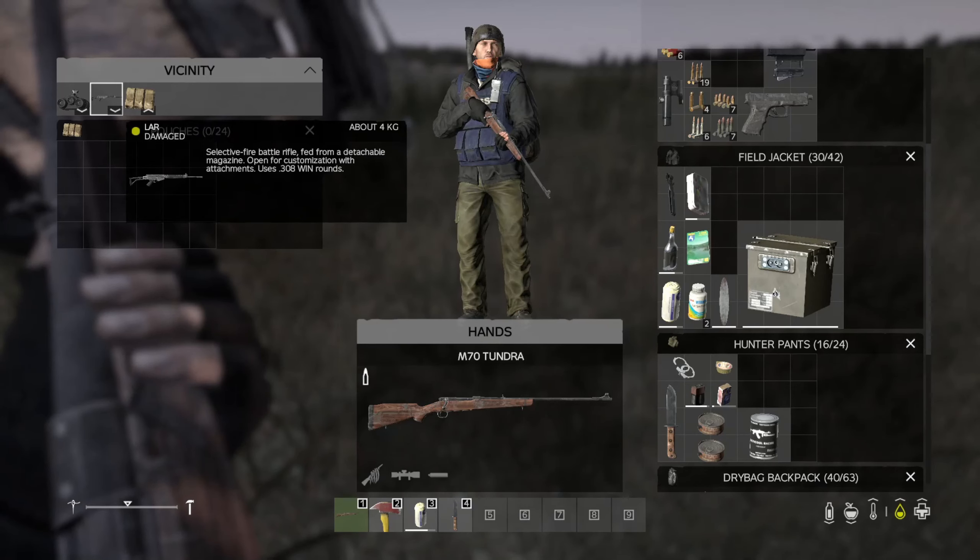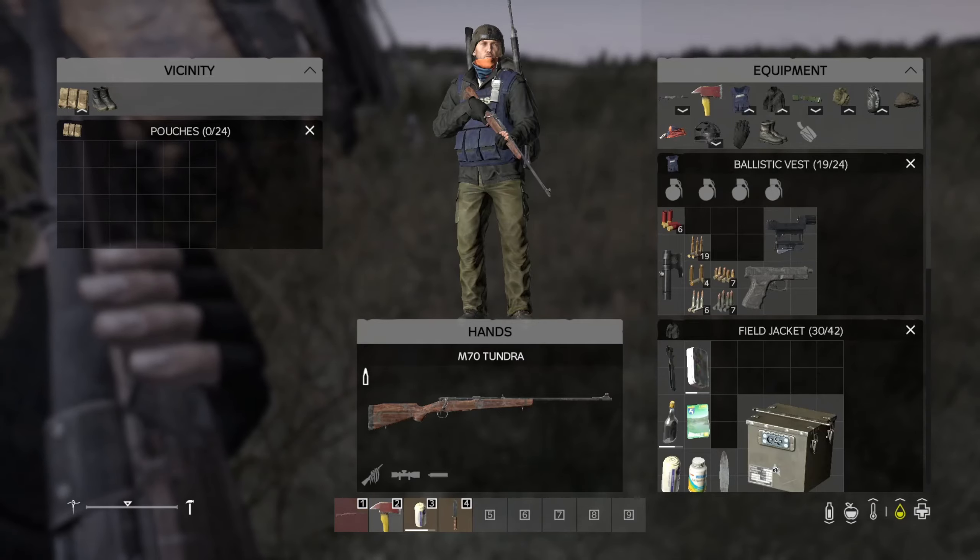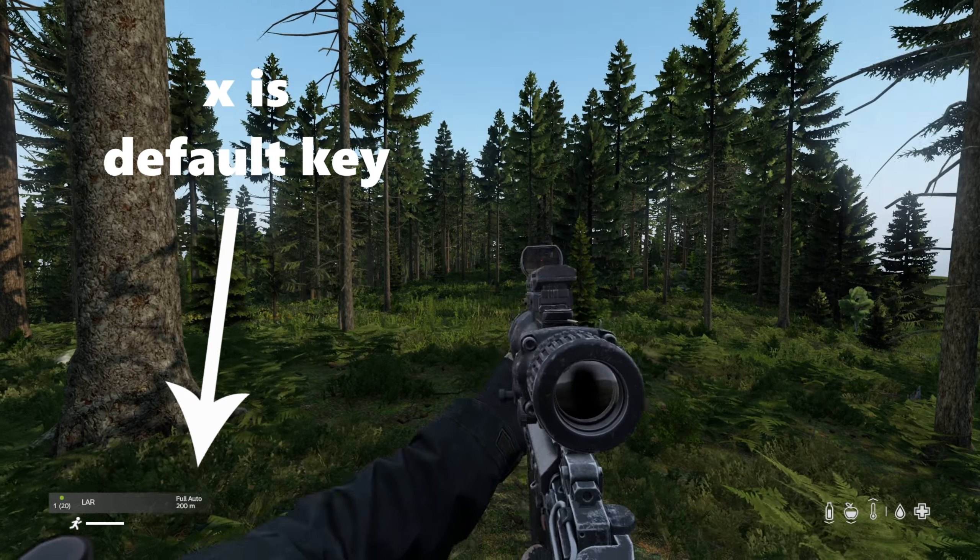Tip 4: Fire Rate. All weapons spawn in with the default fire rate set to semi-automatic, so remember to set your fire rate preference as soon as you pick up a gun.